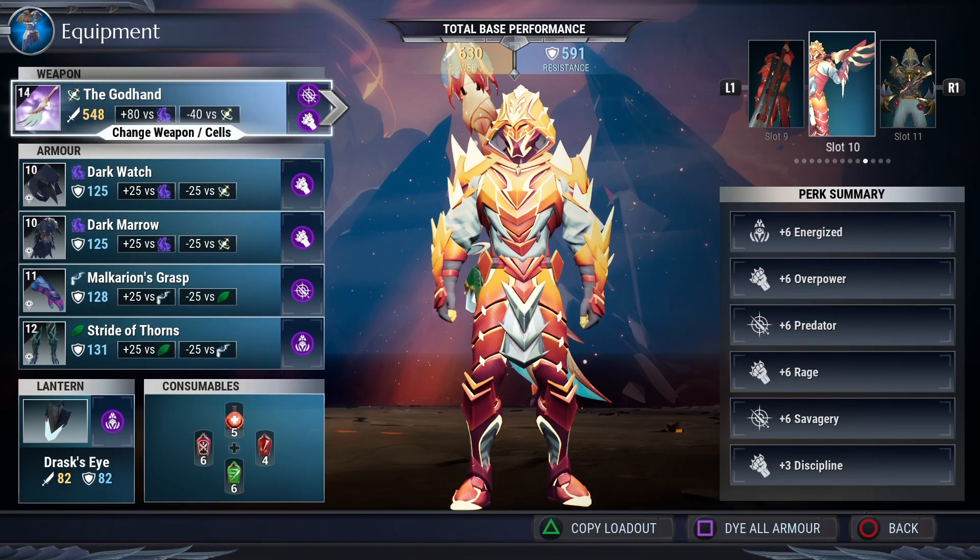Alright gamer, I'm super excited to show you this awesome build we got going on for the God Hand, the exotic war pike. It's a pretty fun weapon — it's not super meta or super strong, but it's definitely a fun weapon you can use if you want.